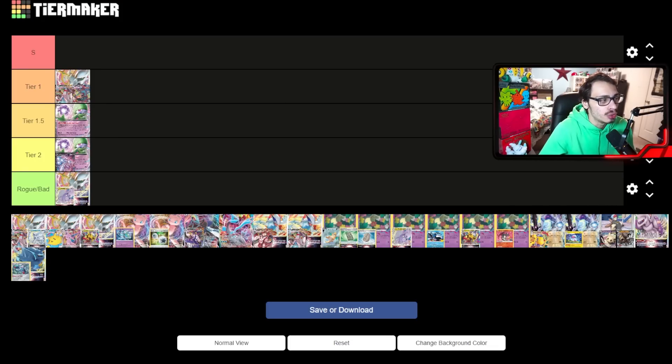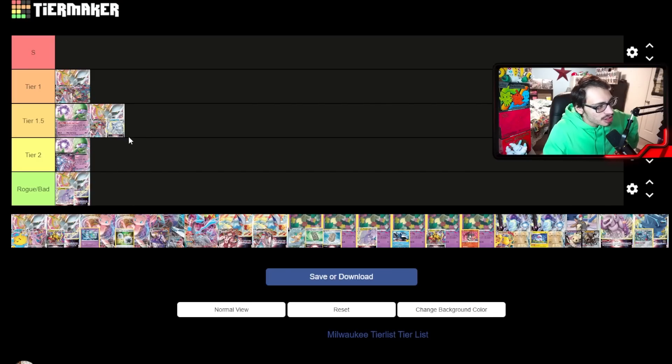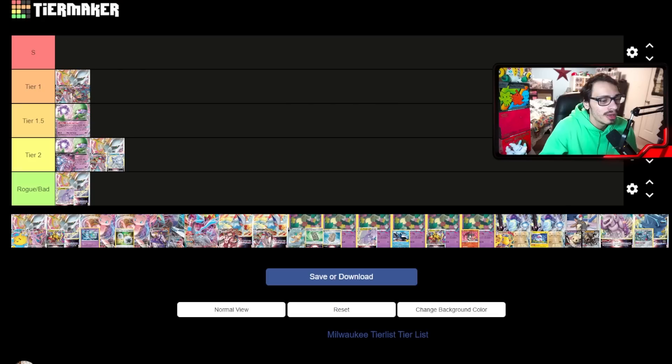Next up is Arc Dura Vulpix — the EUIC winning list. Where does it place in the format? Is Arc Umbreon or Arc Vulpix the better build of Dura? I think Arc Umbreon is still the better build because Umbreon is just a way better partner — it's better to have the Gust and the Dark typing. Arc Dura Vulpix is probably a tier 2 deck. It's still fine — we saw Lee Bui do pretty well with it. Arc Dura with anything could probably be fine just because of how good Duraludon is.